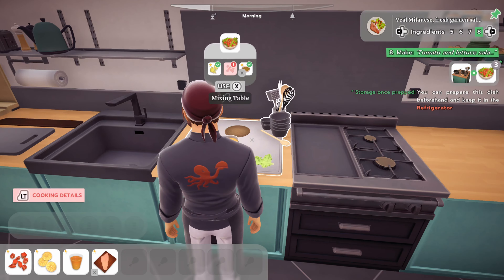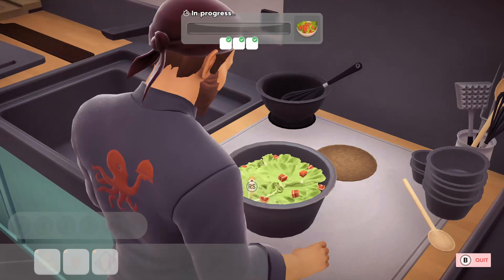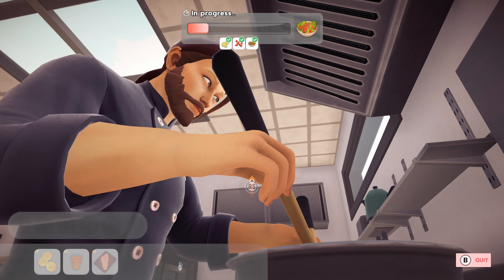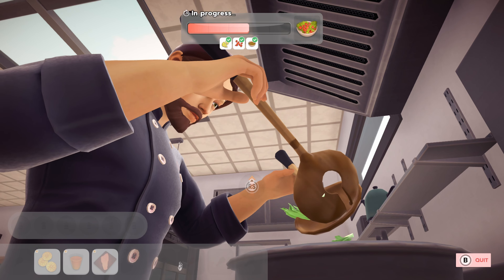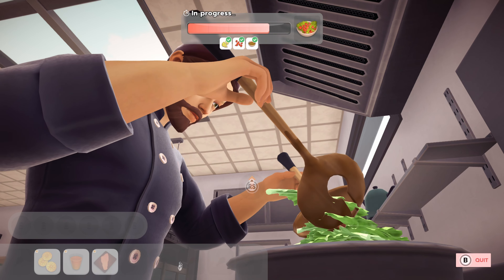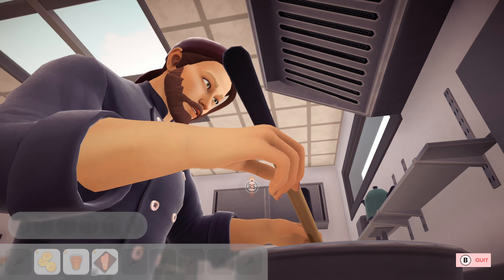Starting off with the cooking gameplay — it's as easy as following prompts on the screen to complete actions, such as tossing a salad, beating an egg, cutting up other ingredients, and so on and so forth. Things get more complicated as you progress through the instructions of a recipe. Within a frying step, for example, you may need to insert particular ingredients at specific phases of the dish being cooked, or flip it to make sure sides remain even.